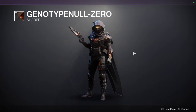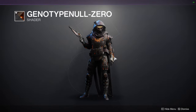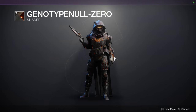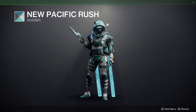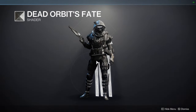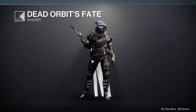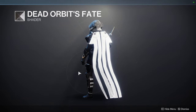First one is going to be Genotype Null Zero. I like this shader quite a bit — it has some history. I go more in depth about why I like this one in the weekly video, which also covers Ada. So if you're interested in what Ada is offering, definitely check out the weekly video. Next is New Pacifica Rush — pretty cool shader, I definitely like it with this setup, though I think the cloak would have to be switched out. And then Dead Orbit's Fate — pretty good black and white shader. Just be aware there is white in it; if you want all black you'll have to find armor sets that only show the black portions.